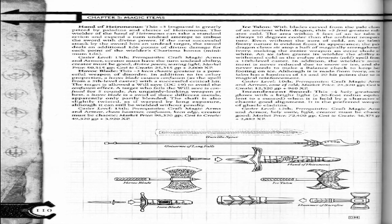Ice Talon. The blades carved from the pale claws of an ancient white dragon, this plus 2 frost greataxe radiates cold. The area within 5 feet of an Ice Talon is always 10 degrees cooler than the ambient temperature. Ice Talon's frosty nature is evident from its appearance: the pale dragon claws sit atop a haft of magically straightened ivory, making the entire weapon an eerie shade of white.